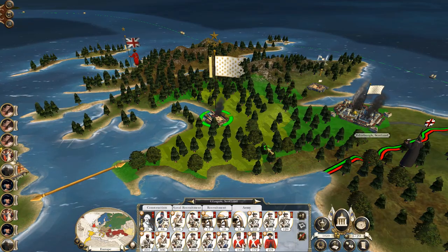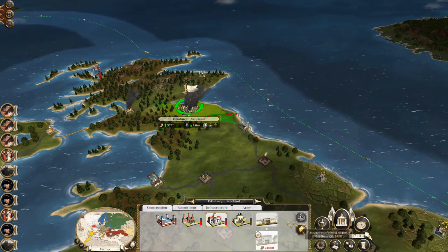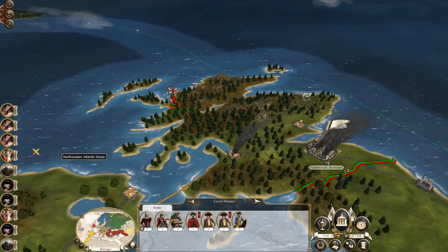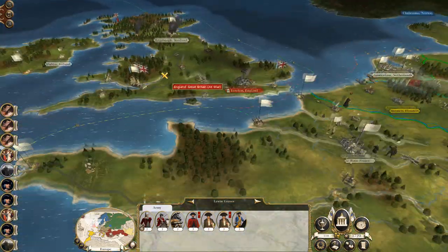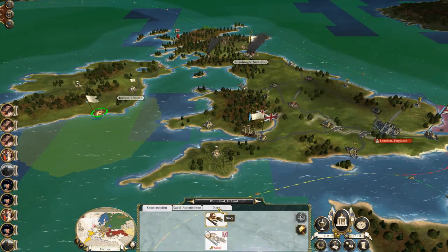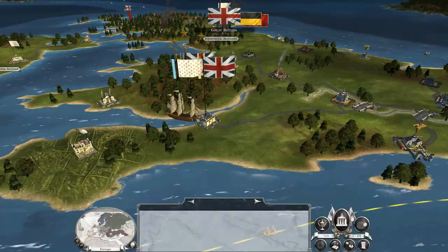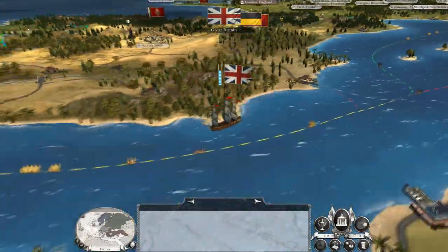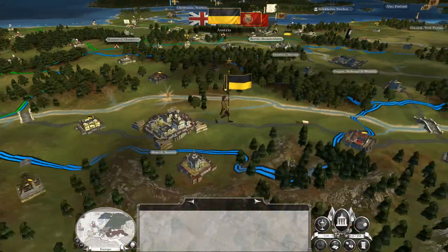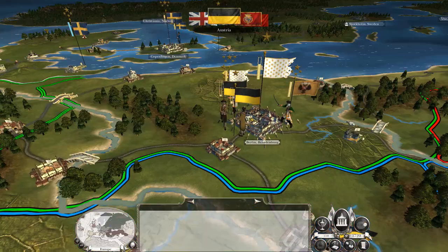That's frustrating. So if I take my army and bring them back to Edinburgh, I can repair that at least. But yeah, they've got to be pretty much a nothing army left now. Then I'll sail on down and strike at London and knock all these British fleets out of the game.